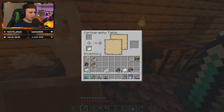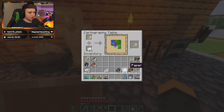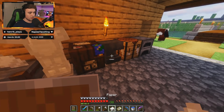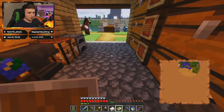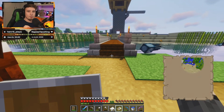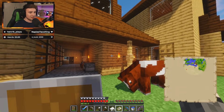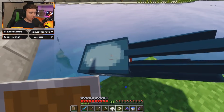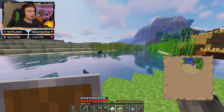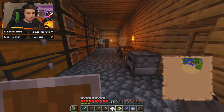I haven't used the cartography table much — I just want to make it the biggest possible map. The reason I'm making a map is because I want to go on an adventure today. I feel like we've been building quite a lot in this series so far, and I have to put the barn on hold. So instead of sticking around my fudge kingdom, we're going to go on a little adventure and see what's around.